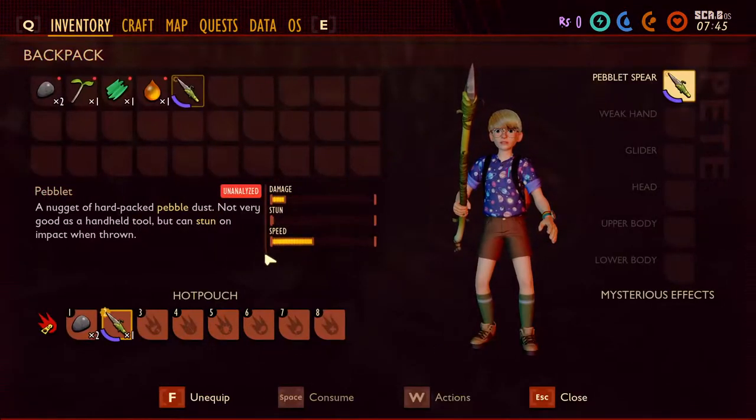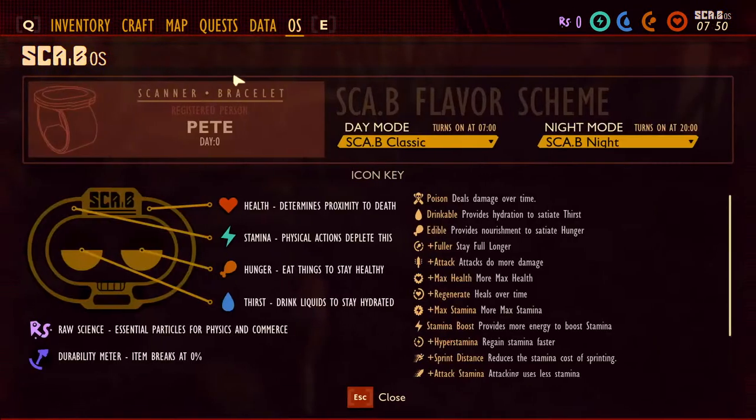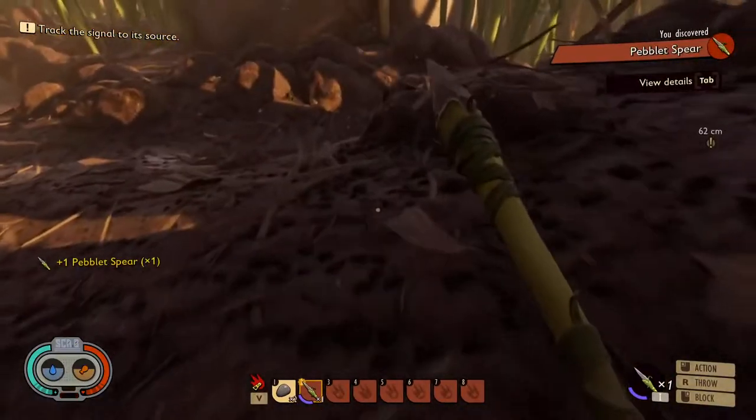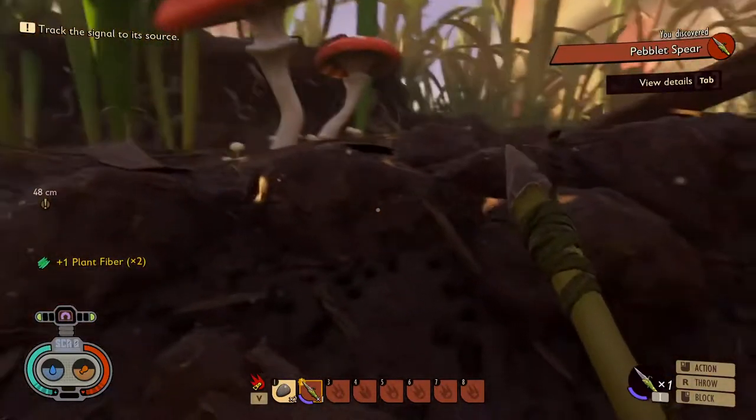How are you on food? Do you need food? Or can you run around without food? You definitely need food and water, that's for sure. Alright, but with this spear we can now hunt with no issue.